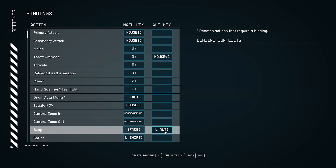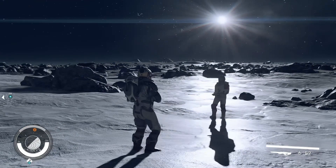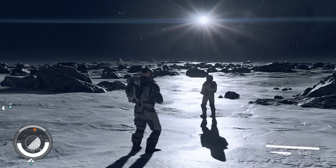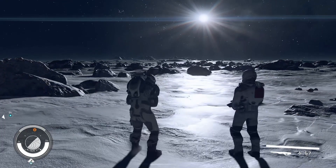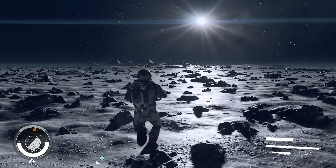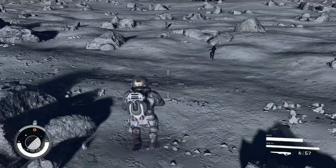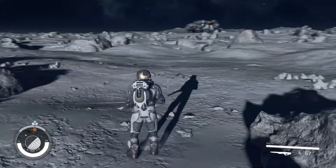Go back to the game and jump like you normally would, but while you're in the air, press Left Alt and you'll notice you are boosting a whole lot faster. Thank you for watching, I hope this helps, I'll see you next time.